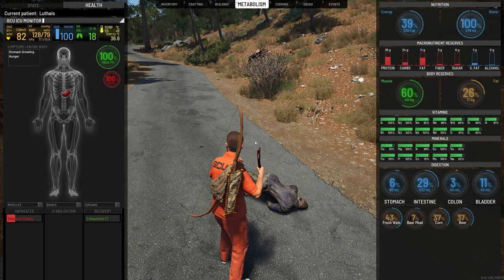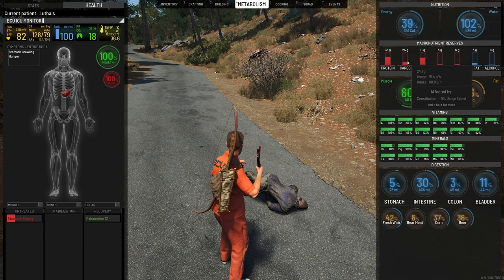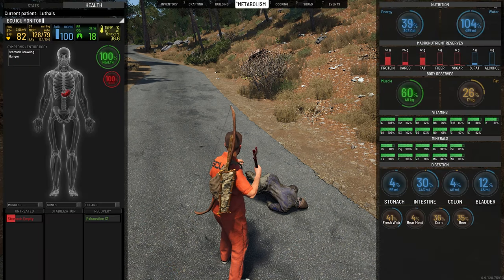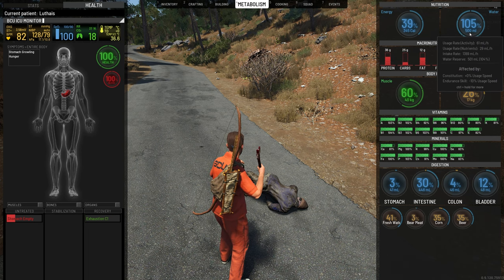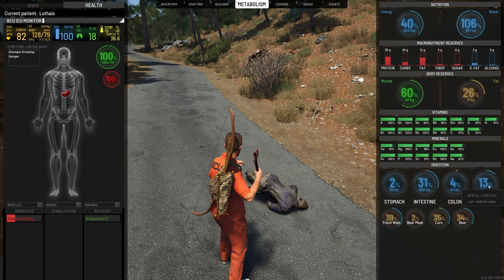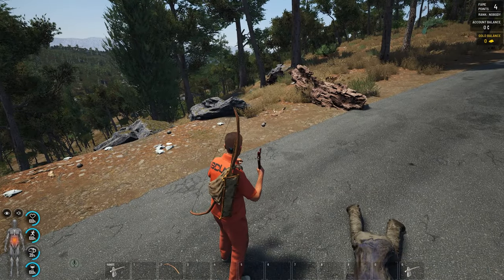So those are various combinations you can do to manage your food and your water. If you drink too much water, your bladder is going to fill up and you're going to have to pee constantly. And if you eat too much, your stomach is going to fill up and you're going to get fat. So that covers all the basic stats. If there's anything you didn't quite understand, leave me a question down below in the comments.